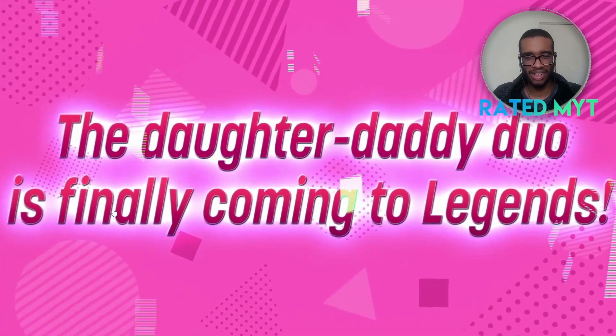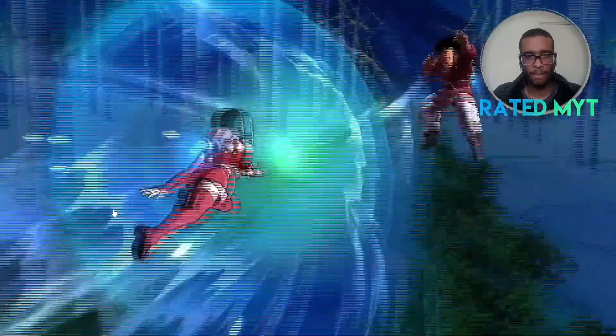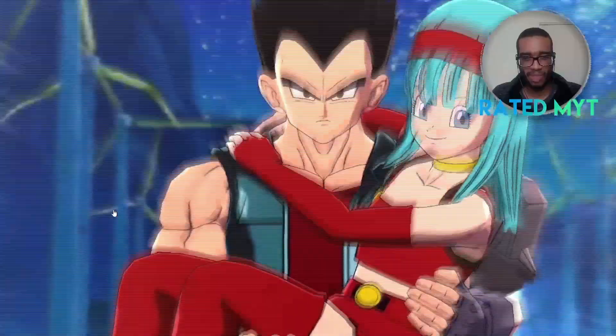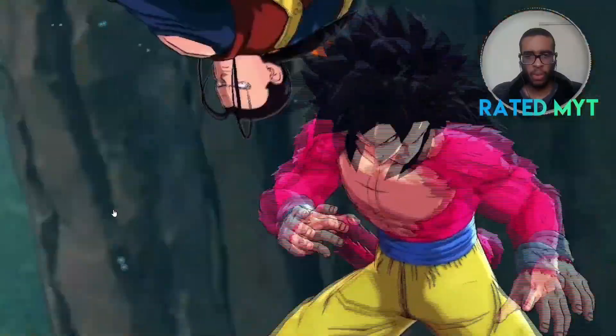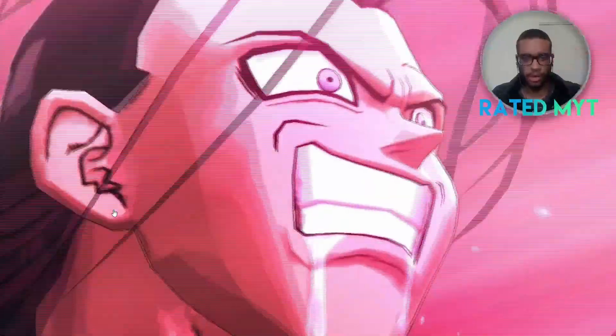The daughter-daddy duo is coming to Legends, let's go! Alright, is that the special move? It would be better if he had the mustache but that's just a small detail. Oh man, Hercule just says 'hey.' Oh, that Galick Gun looks nice. Super 17, look at that artwork! Cover change — wait, was that a cover change? That's the green card. Man, I remember the old Super 17, his green card was just so annoying.